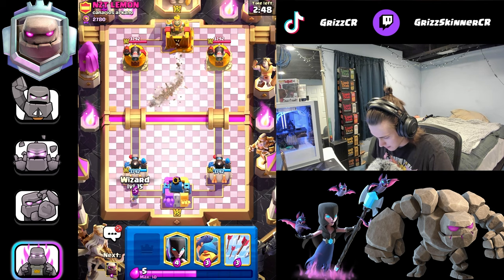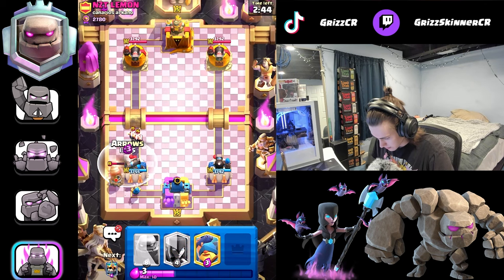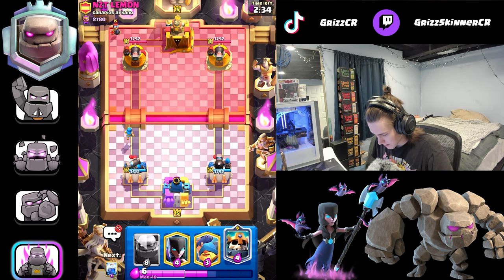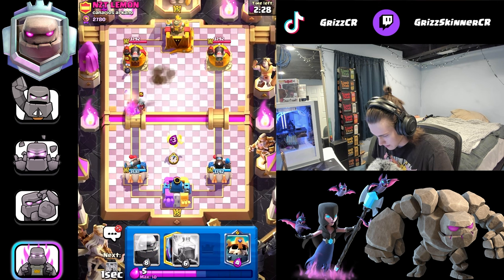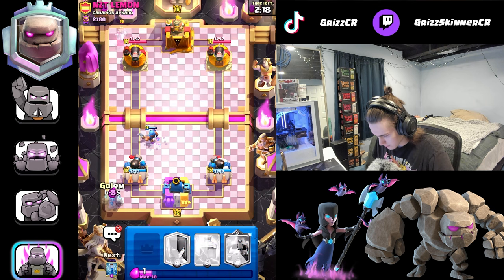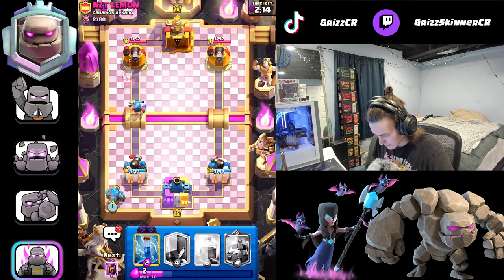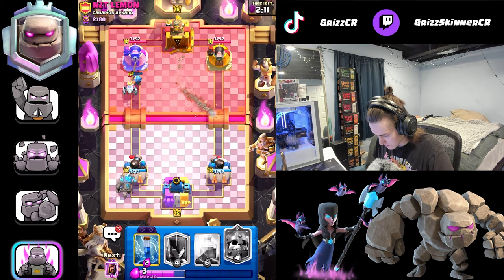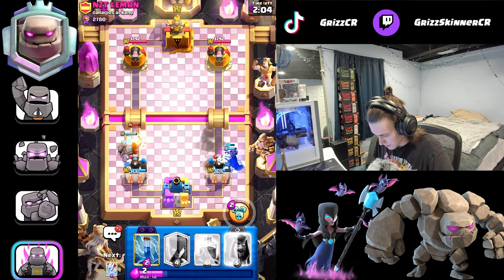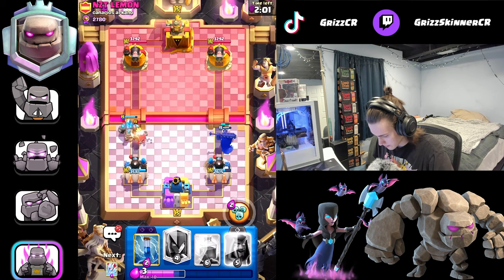He goes drill — I've got to go arrows as well and the goblin ends up getting one hit. Goes with the bomber. He might have poison. I'll go fisherman here — should get the bandit in time. I think I'm going to go golem in hopes that this guy doesn't have what I think he has. Can't really do much about those wall breakers, but we do prevent tower damage and we kind of have a split lane push going.